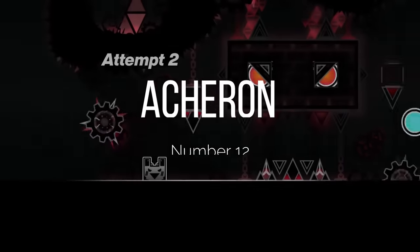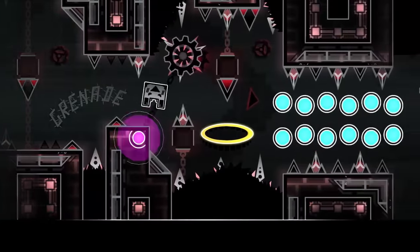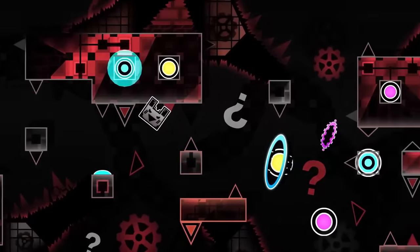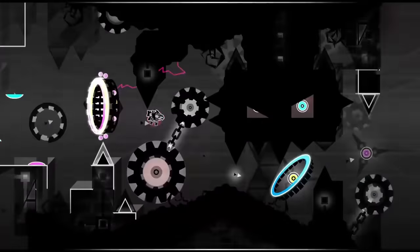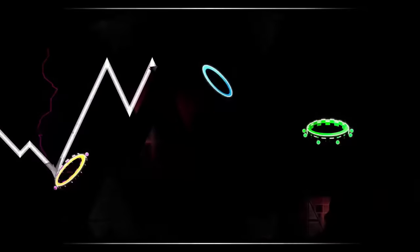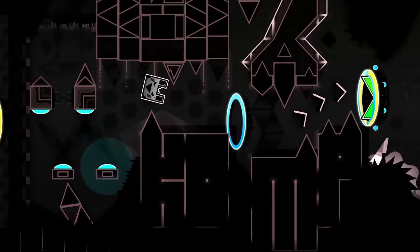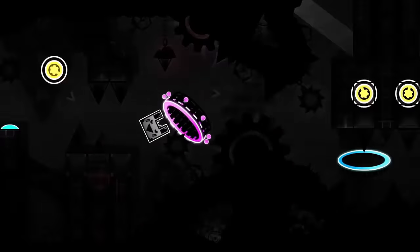At number 12, we have Acheron. To me, Acheron feels a lot like a better version of Tartarus — like they learned from their mistakes with that level. The only drawback is it doesn't have as much of a purpose as Tartarus, whereas Tartarus was a challenge to the entire community and popularized the idea of an open verification. Acheron doesn't really have the same drawing factors, but the level's decoration makes up for it. It also marks a relatively chill point in top one discourse, and the song is a certified classic.